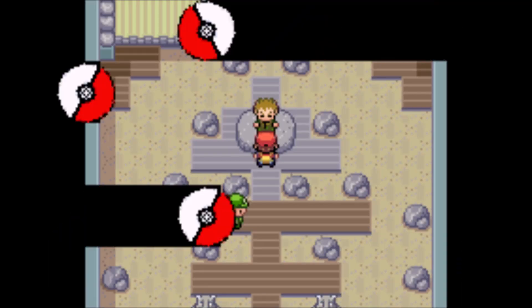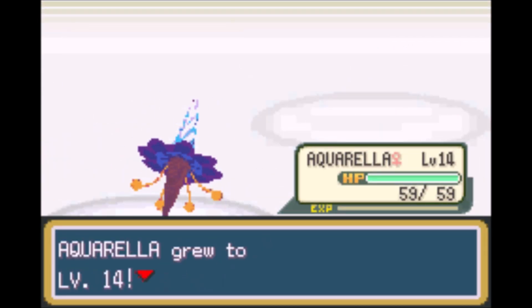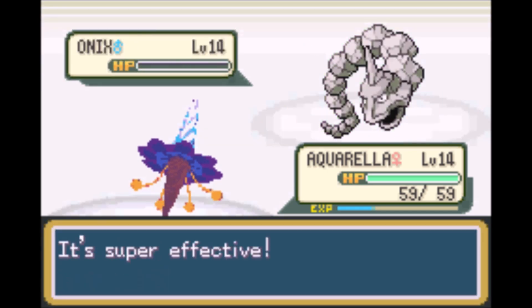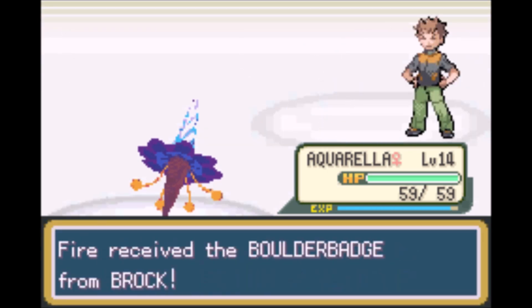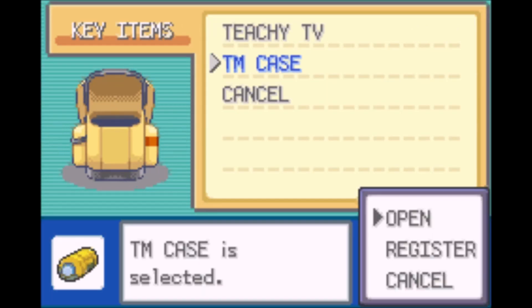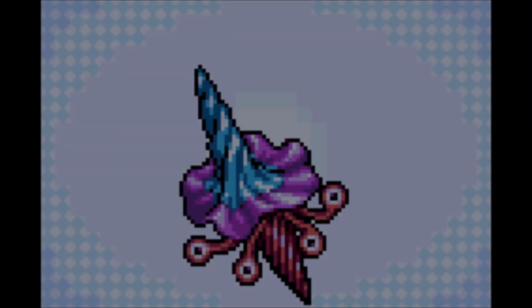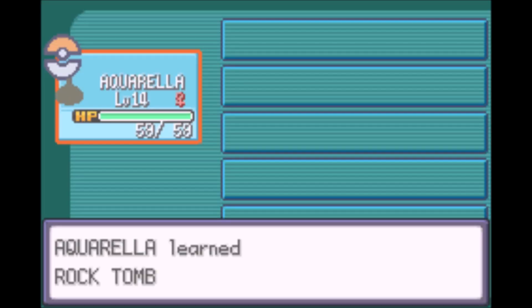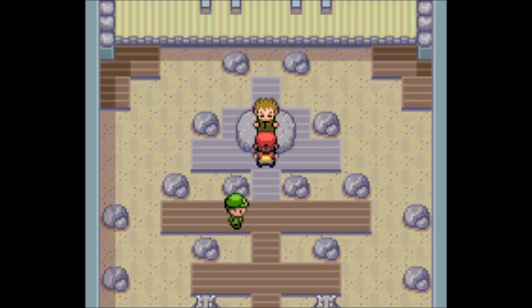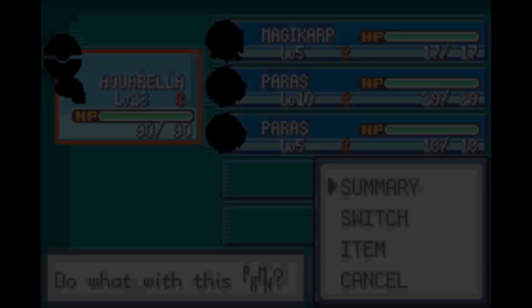Brock's gym is trivial for anything that knows a water or grass move, or basically any special move that's not electric — his Pokemon have virtually no special defense. He gives the TM for Rock Tomb, which is terrible in this gen with only 50 power and 80% accuracy. The AI treats it as a speed debuff like Scary Face, not an actual attack. I might seem to have a colorful move set already, but Bullet Seed only has a base power of 10 in this game, not 25, and Rock Tomb is just awful.